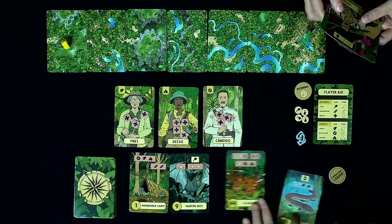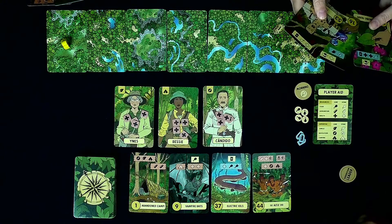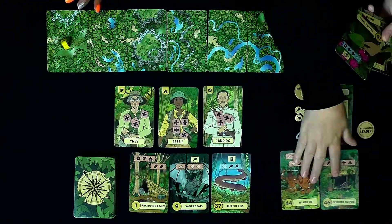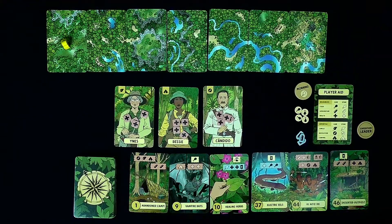In the game you have three explorers that you work with, and you're trying to get to the city of Z before you're killed off by hazards that can attack you on the cards.